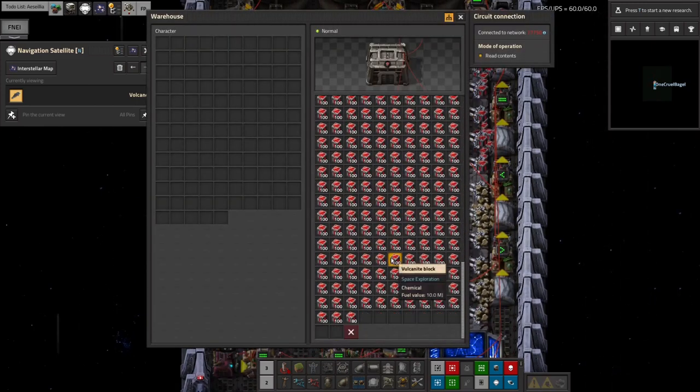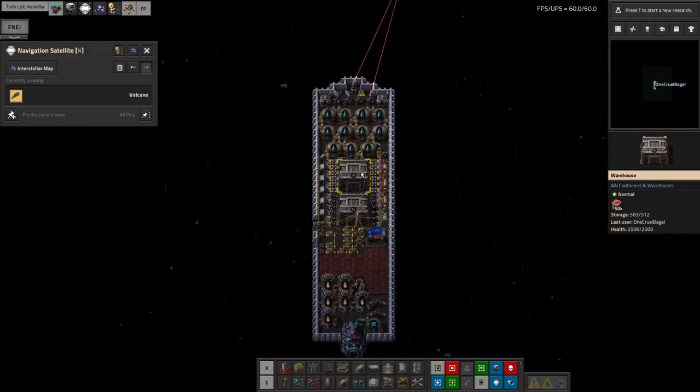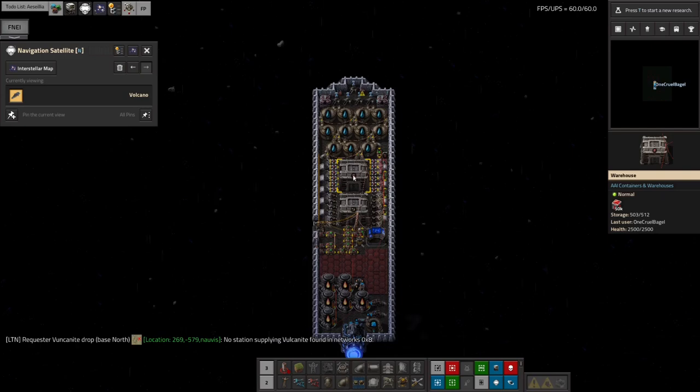There's room for slightly more than 50,000 in here and we've just hit it. Over there on the right hand side we see storage is 512,000 and we've got to 503,000. So I should probably set that to be slightly higher, but it's close enough.